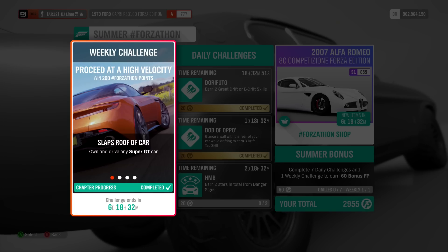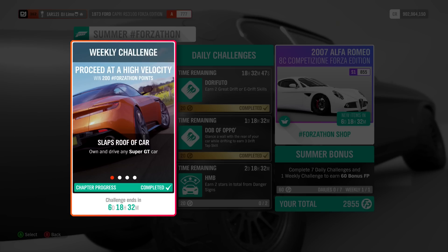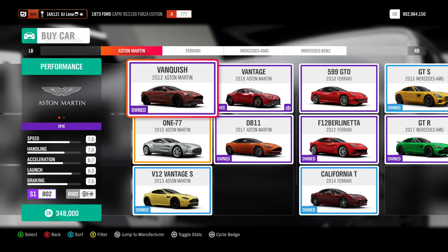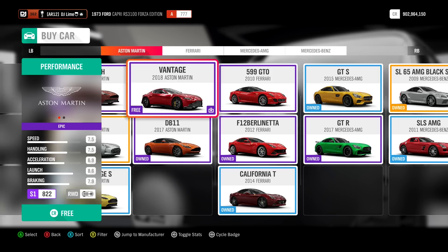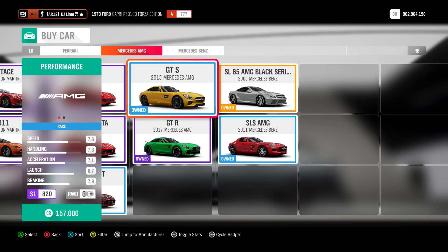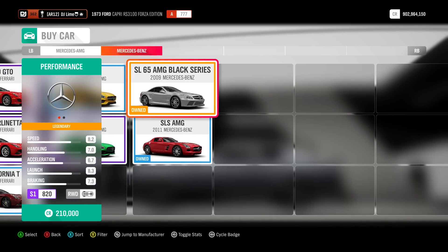In the first challenge, you need to own and drive any Super GT vehicle. You have multiple choices of rides that you can choose from. Some of them are wheelspin related, but if you don't own one, then you can buy it out of the dealership or the auction house, then exit the garage with the vehicle. If it doesn't trigger right away, then just go around the block for a few seconds.